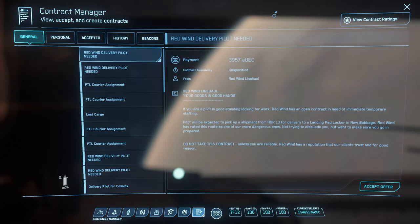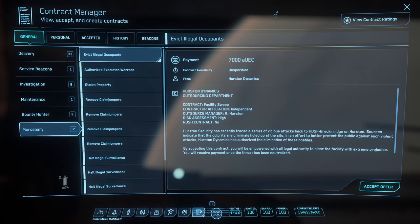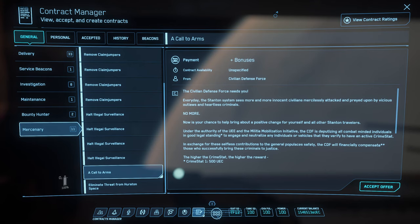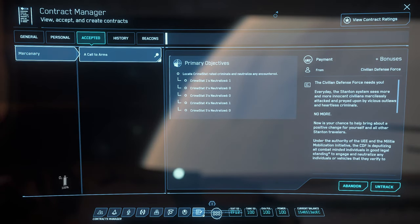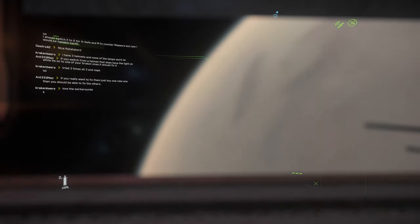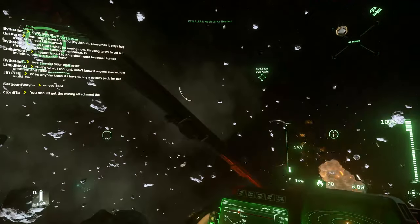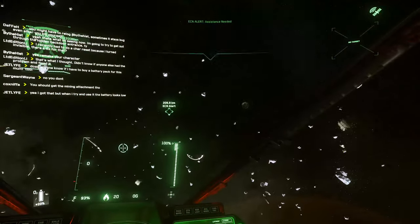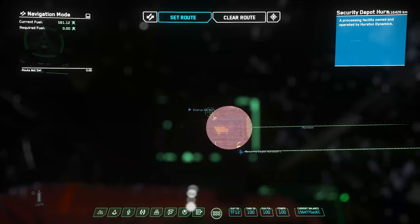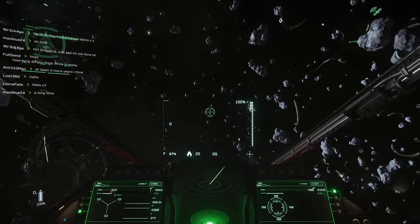This next tip is something you should do on every spawn if you're going to be engaging in combat on the lawful side. Under the Mercenary tab there's a mission called 'Call to Arms' — accept it and then untrack it. After that, any NPC you kill with a crime stat will give you a bonus amount of credits depending on how high their crime stat was. This is useful when taking bounties and you can kill leftover ships for extra money, or for missions like Claim Jumpers.